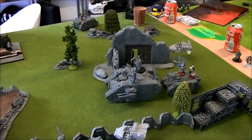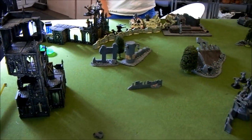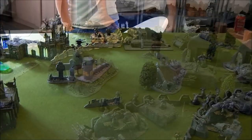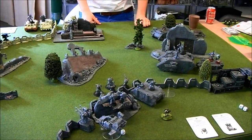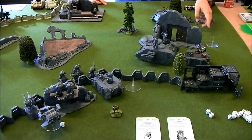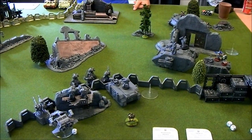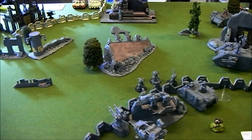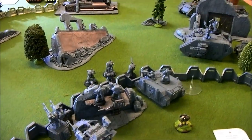Rasmus placed Belial on the Land Raider, which might be a problem. Jacob goes first. His turn was pretty simple: he drove up with a Rhino and shot a Landspeeder, getting First Blood. He also shot another Landspeeder with the Autocannon, and got one Hull Point off the last one with his Obliterators.